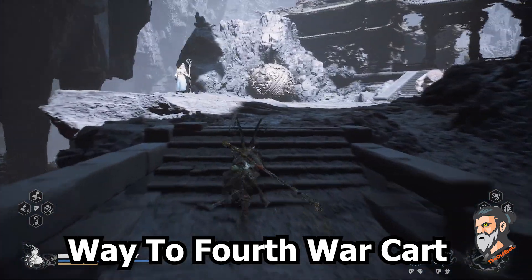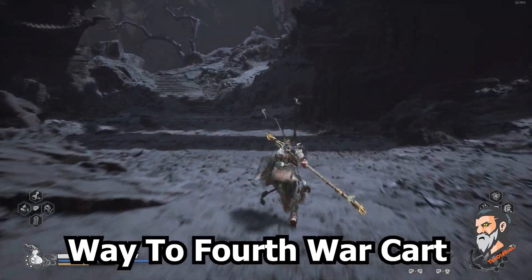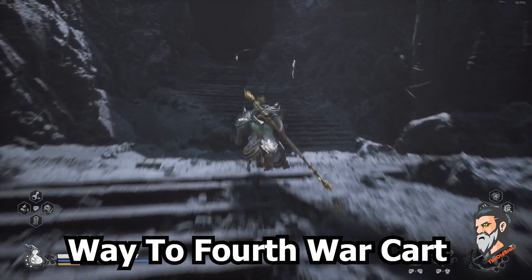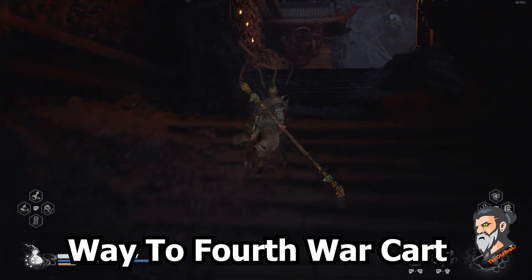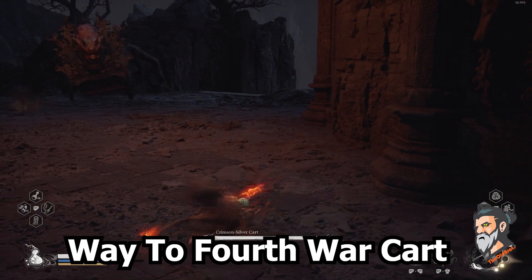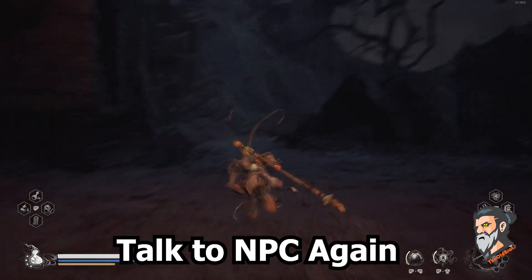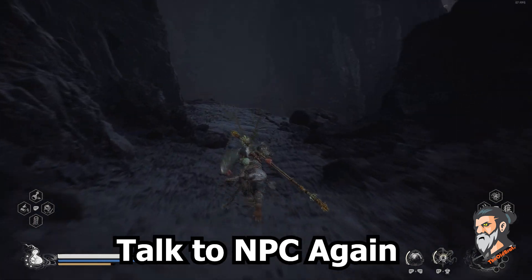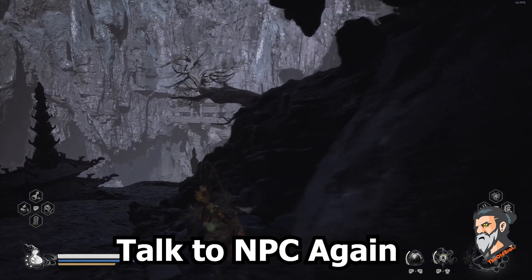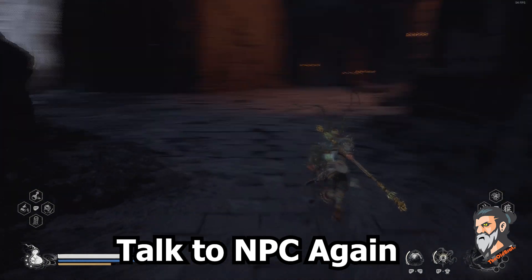Follow this path. Here you will fight your fourth cart which is called Crimson Silver Cart. After killing him, you just pass this location.